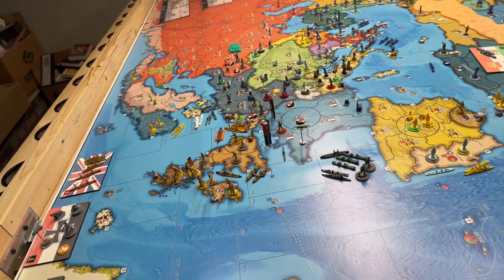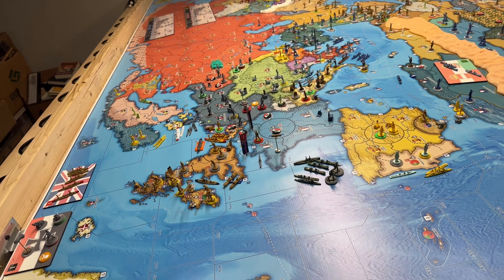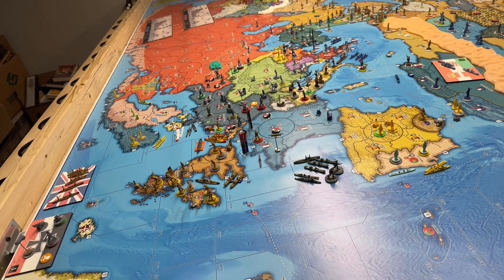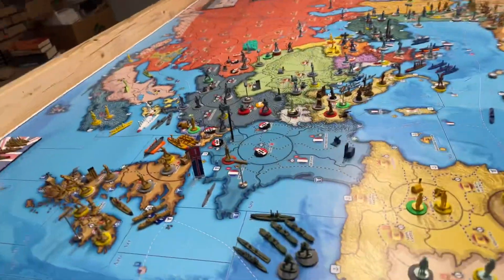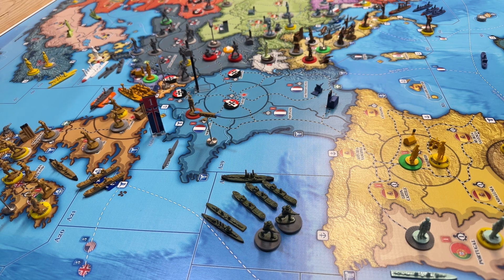So yeah, that's the way she turned out. Central Powers 16 points, Allies 6. Operation Hamill is in the bag. Ozark Outpost, over and out.